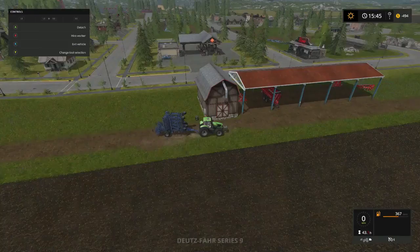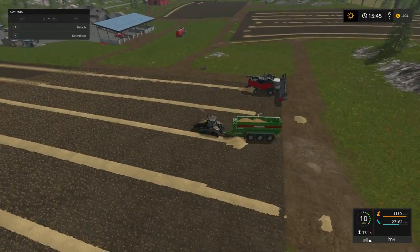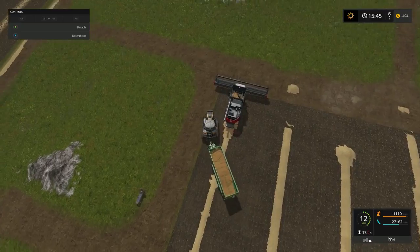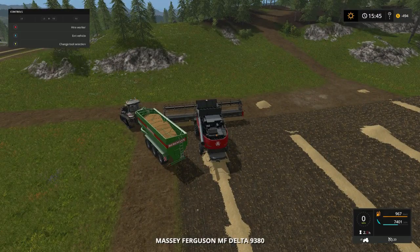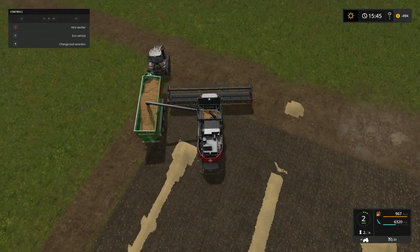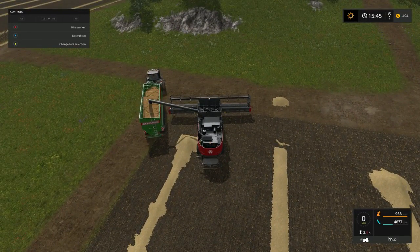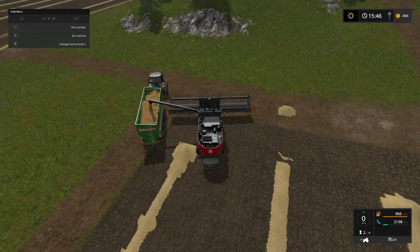All right, we're going to switch over to the green buggy. We're going to get the combine emptied out. I think I need to trade that red trailer in on another big green one. I like this green one — holds quite a bit, gets the job done.